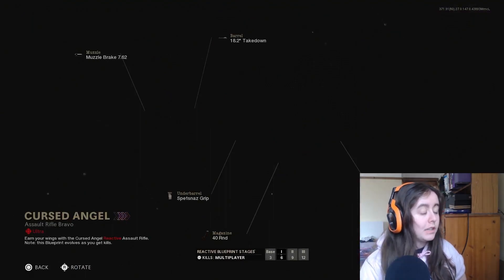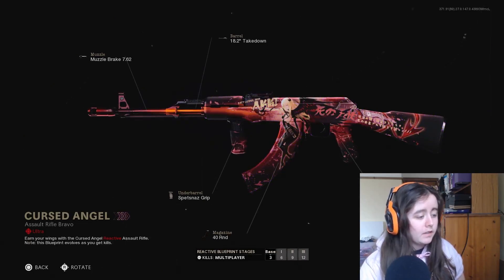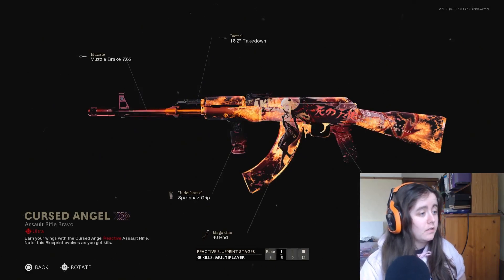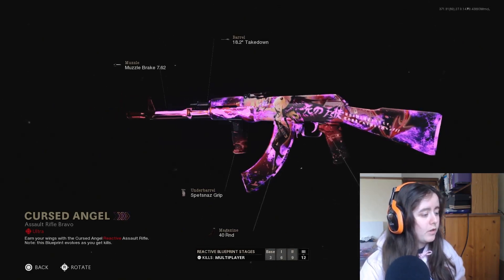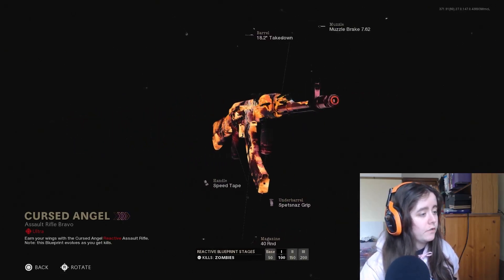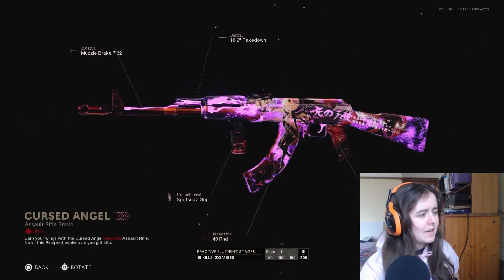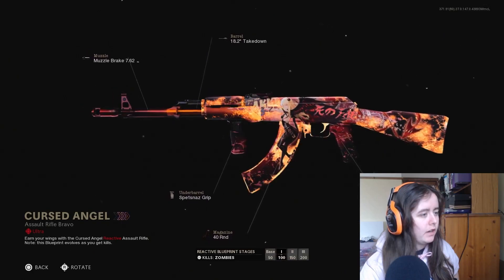This first one I believe is the AK-47 when it loads in — yes it is. So here this is 3 kills, 6 kills, 9, and the final stage at 12. Pretty standard, and then for zombies you have it at 50, 100, 150, and 200. It's a nice reactive — I really like the final stage of the reactive camo, that's really really nice.